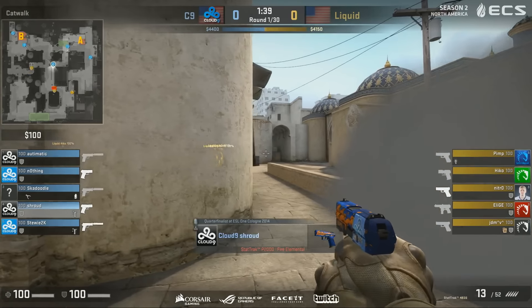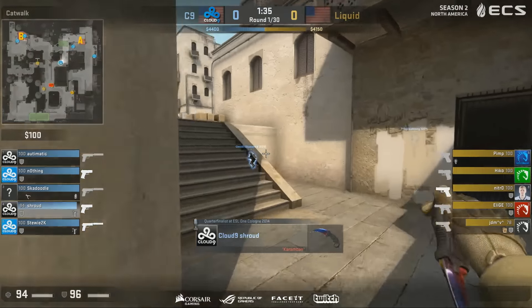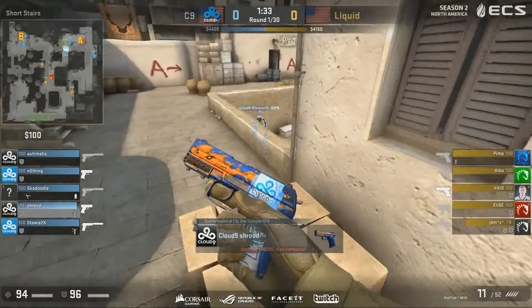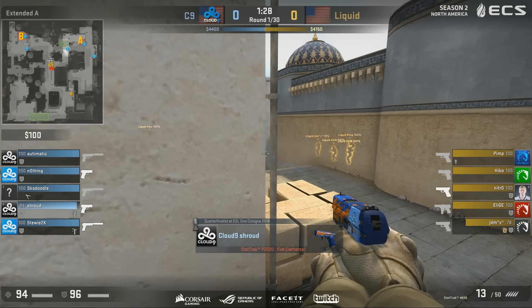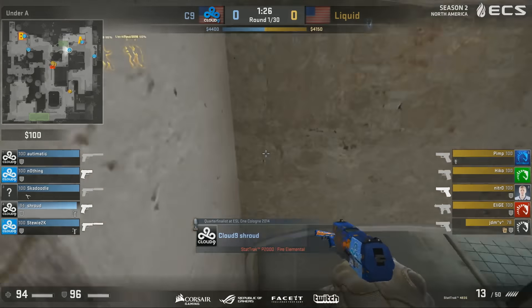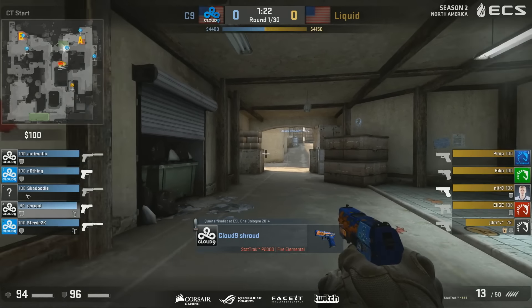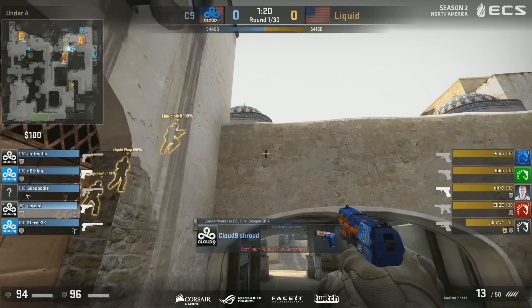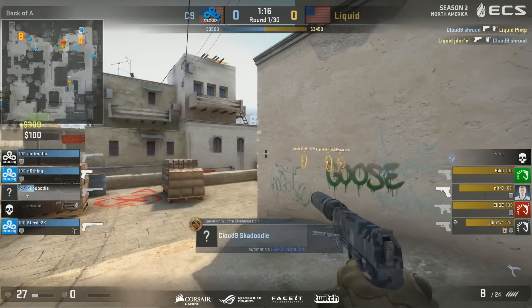Cloud9 on the CT side. You can see the very typical play — a classic smoke. Actually that's a smoke on Xbox instead of at the end of short. Sometimes you see it at the end of short to block the CTs' aggressive plays for info. But there is a counter smoke from the CTs to slow down the Ts a little bit. Shroud's actually going to drop off, looking for that split from B, but now he hits the steps — now they know what's coming. That's a fantastic pop, but he won't get much more.